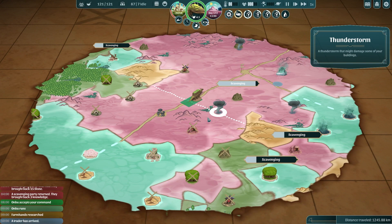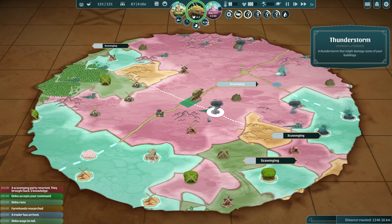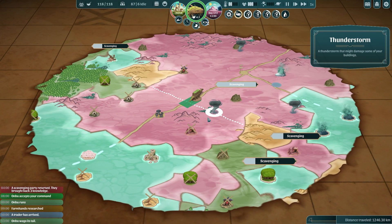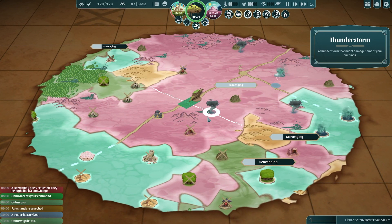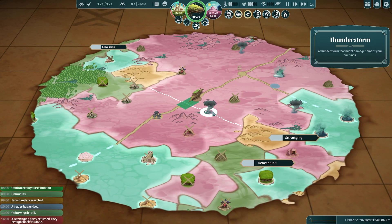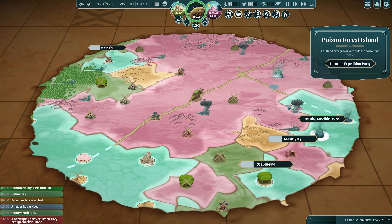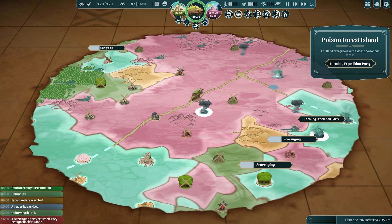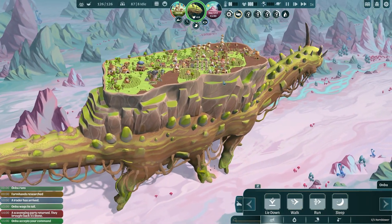Come on Anbu — he's wagging his tail but he just needs to keep running. He's getting quite sleepy. If he lies down his poison will go up, but we have some antidotes around. Our scavengers have returned — not sure where to send them next, maybe over to this poison forest, though it's really far away. Okay, we've made it out. Anbu can go back to walking.